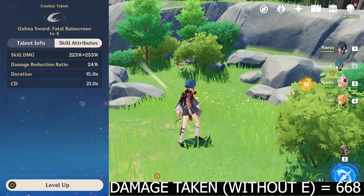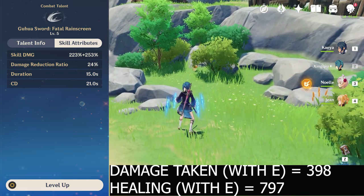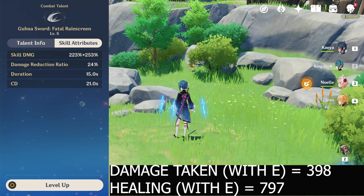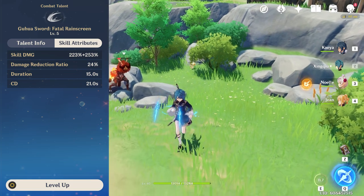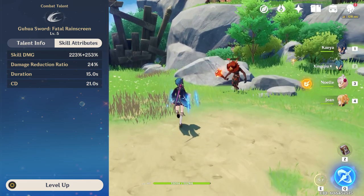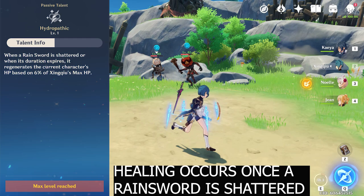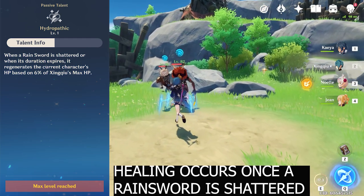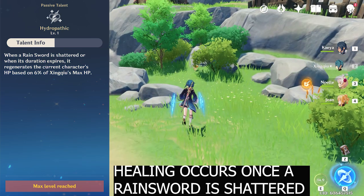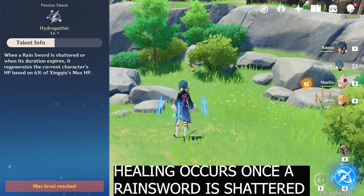For my current build at talent level 5, this adds up to about 41% total damage reduction, and each time he takes damage, one of his rain swords will shatter. This is not as good as a shield, but considering the other advantages of this kit, it is certainly useful and with a 15 second duration on a 21 second cooldown, it will be up the majority of the time. With Xingqiu's first passive talent, this skill will regenerate 6% of Xingqiu's max HP to the active character each time a sword is shattered, which is around 830 HP for my build. This isn't much, but it can help in a pinch.